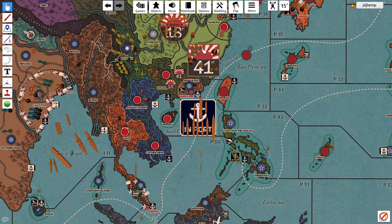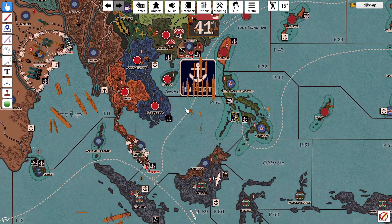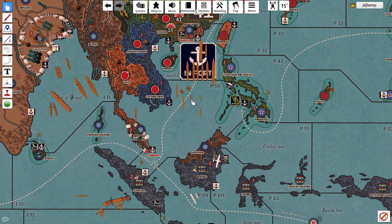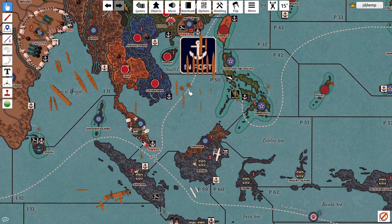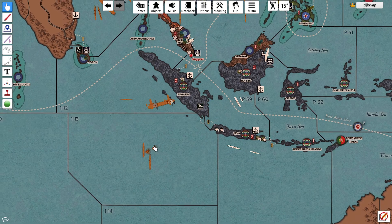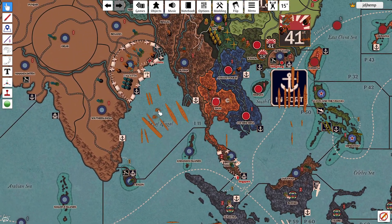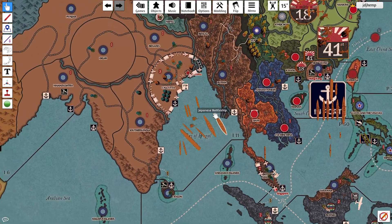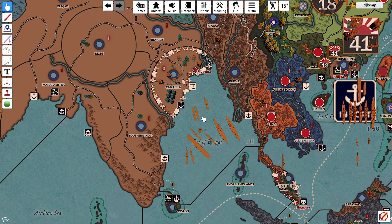Joining that expedition, two Marines in Kuangtung hop aboard two destroyers there. Those destroyers go one movement into P-50, two into P-59, three into I-13, four into I-12, and that fifth extra movement from the surprise attack into I-11, bypassing the coastal artillery and the narrow crossing there. Both of those Marines are also participating in the amphibious assault of Calcutta.